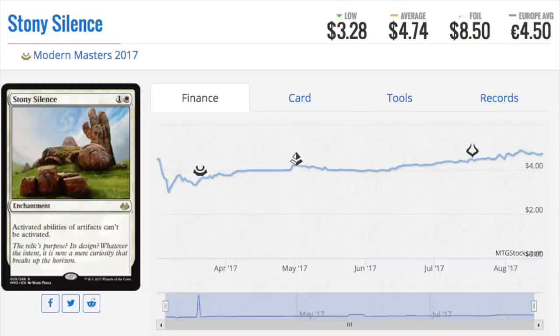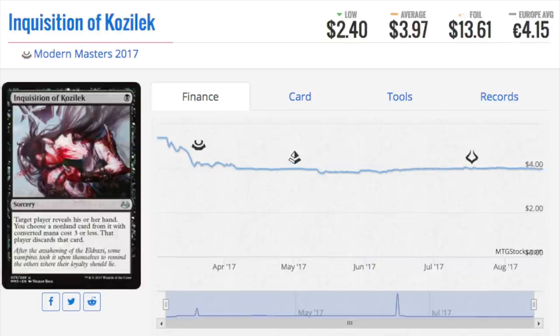Stony Silence is a great speculation card and the best card against Affinity — play this against Affinity on turn two and they are very unlikely to beat you. It was a pricey card, then got reprinted. I'm going to guess that in two to three years this card will be back to a ten-dollar card once supply dries up. There are still many boxes of Modern Masters 2017 available under MSRP, so it's a long-term play.